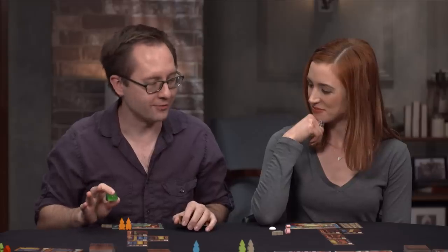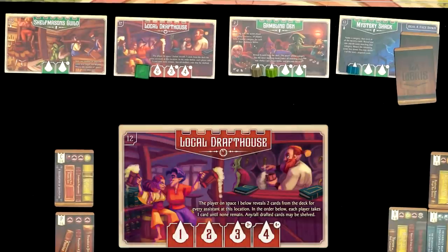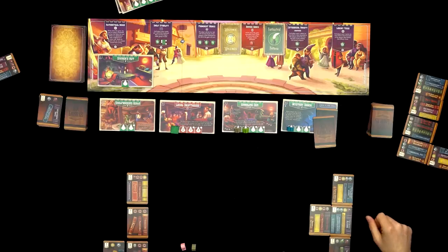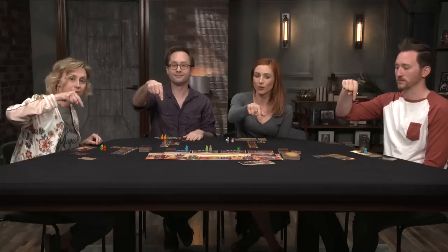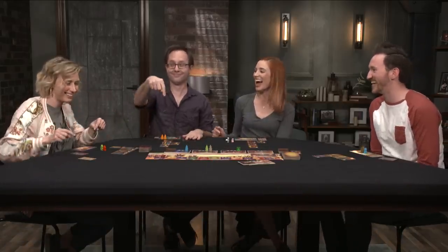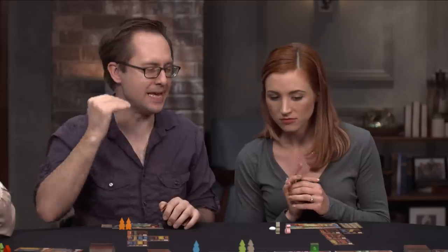Clay realizes Durpin's Gelatinous Cube power makes more sense when placed early — you pull a card from anyone who goes to the same location after you. He should be first to a location. Clay debates between the Draft House, Gambling Den, and Mystery Shack. Becca suggests: 'After resolution, the party's going to be at the Draft House.'